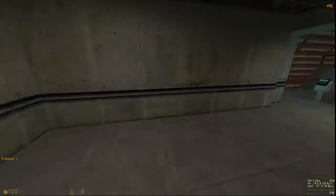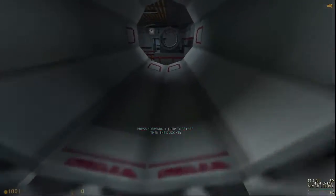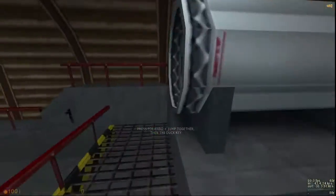Good work! You look prepared for the next step. To get into these steps, you will have to signal your suit to make a duck jump.